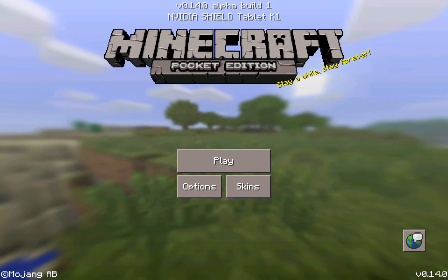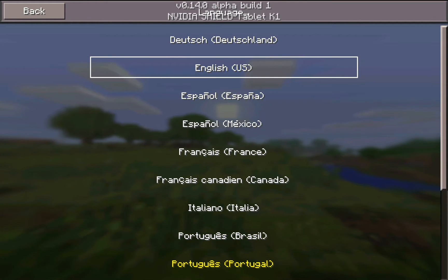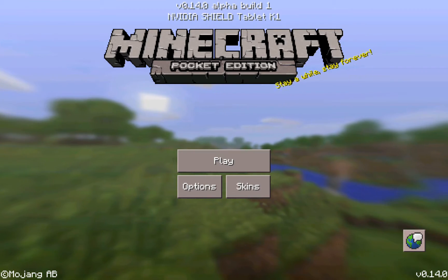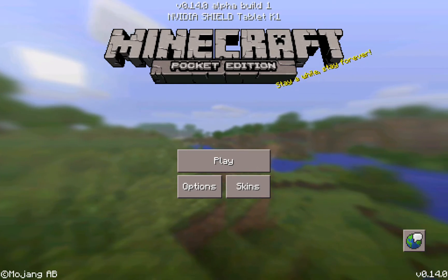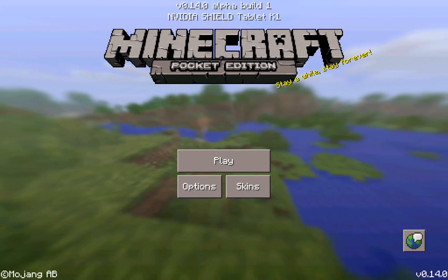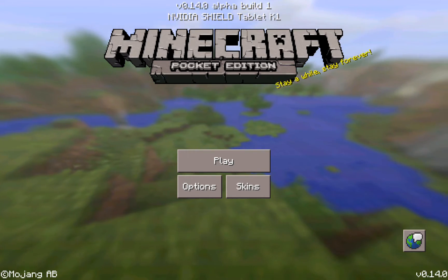This is an update review. As you can see in the bottom right corner, there's the language option. Before there was just a random little language option that looked weird, but I'm pretty sure this is how it is on the PC version, so they made it more like the PC version. On the bottom left, it doesn't show the version of the game anymore — it just says the copyright symbol and then Mojang AB. The version now shows at the top: 0.14.0 Build 1, NVIDIA Shield Tablet K1.